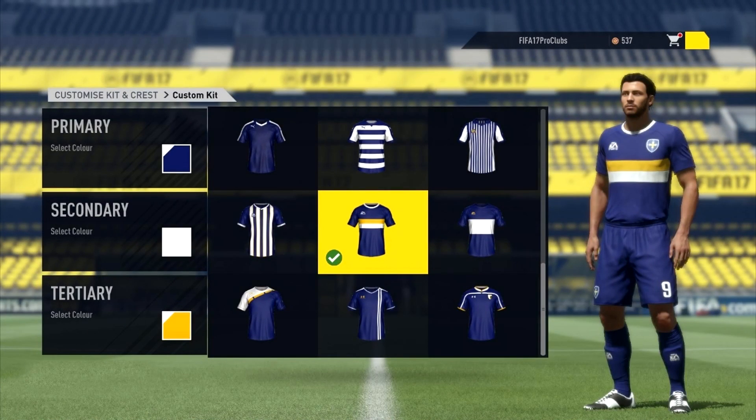Hey guys, welcome to a video where EA Sports has just announced that FIFA 17 Pro Clubs is actually listening to us. You're going to be able to customize your dual kit and crest. On screen right now you can see they've shown some screenshots of what you'll be able to do on FIFA 17 Pro Clubs. As you can see, there's primary color, secondary color, and so many different designs you can have.